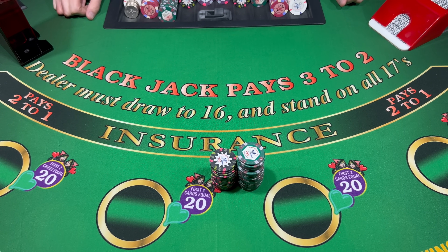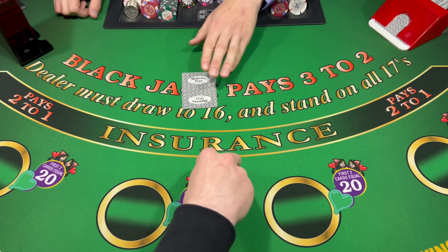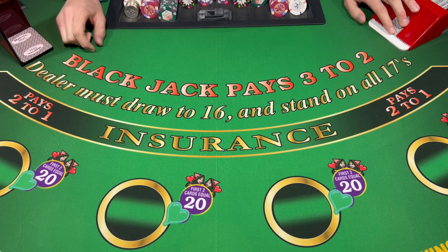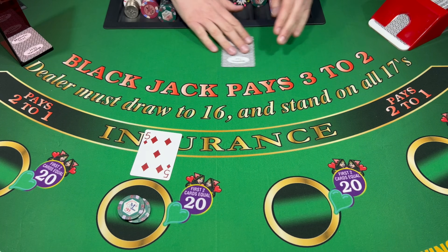Okay, here we are at Blackjack and Moore. Thank you for joining us here for another fun session. Today I'm going to be coming to the table with a $2,000 buy-in. The minimums will be $25, the maximums will be $2,500 per hand. We're going to get started here at $50 and away we go.